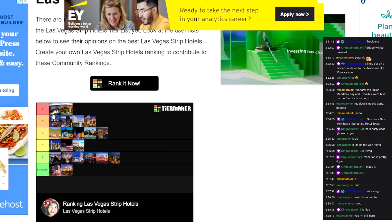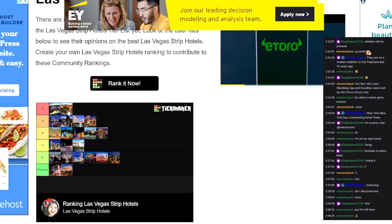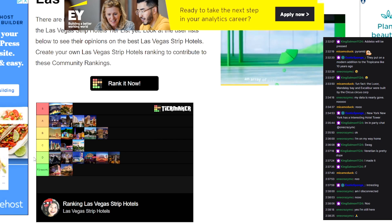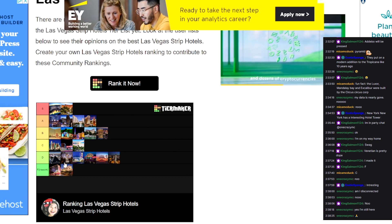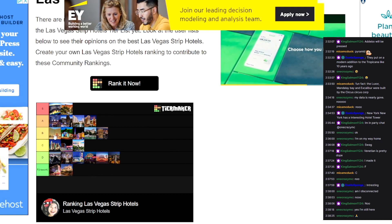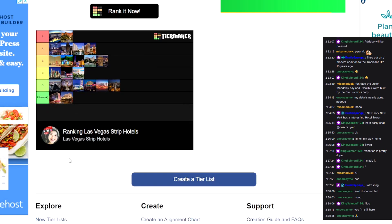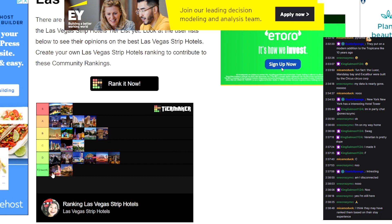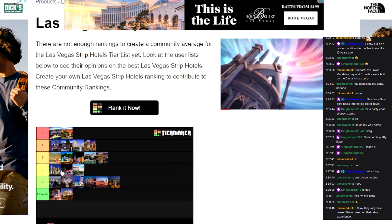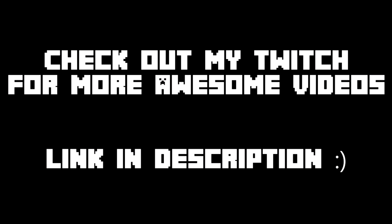What did the community say? The community says the Bellagio is S tier. The Wynn is S tier. They put Circus Circus and the Luxor in the same tier for some odd reason — don't know what's going on there. Where'd they put Mandalay Bay? Mandalay Bay is B tier. They put the Flamingo and Haraz in F tier — what a joke that is. They clearly haven't built the Las Vegas Strip 1 to 1 in Minecraft before, because they don't know what they're talking about.